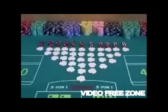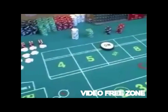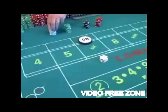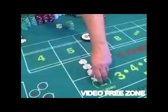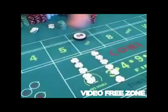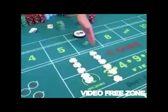There are 36 different combinations on the dice. So let's talk about the true odds on the payouts of the pass line. Now let's suppose you made a pass line bet and your point is a 6. Your true odds are going to be 6 to 5. So if you hit the 6, or if you hit the 8 — if that's the point — it pays 6 to 5.